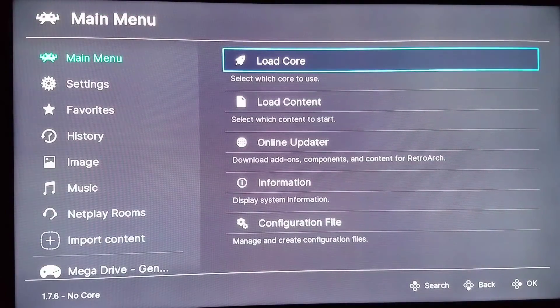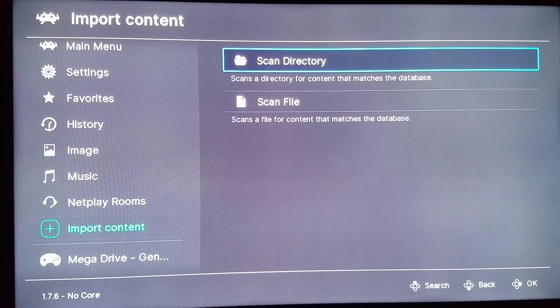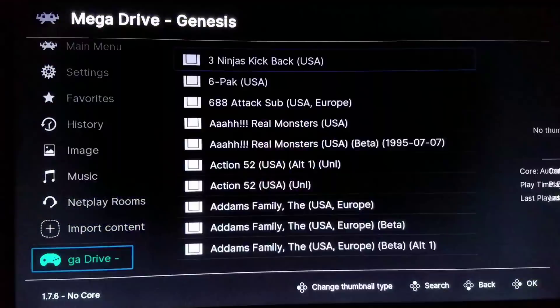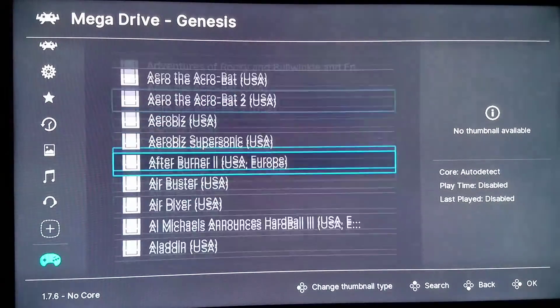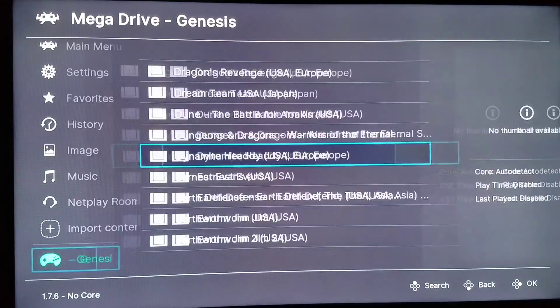We're going to load it up right now. We have a nice dark Ozone interface here, and you're also going to get very optimal and customized playlist support, which I'm going to get into as well. Right now I can go to where it says import content and scan file. I already did this for the Mega Drive Sega Transits collection — I have the entire set right here. Again, this is a work in progress and a few things may change before the final release.